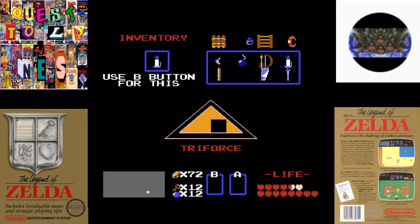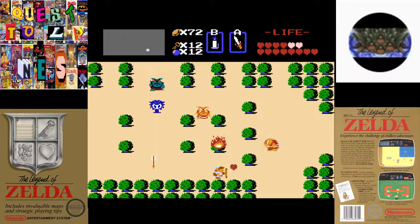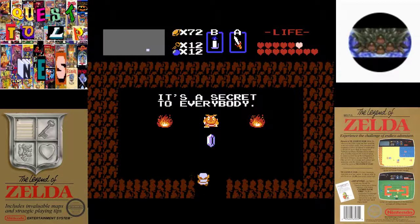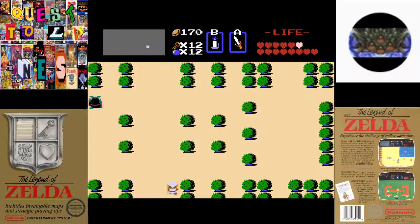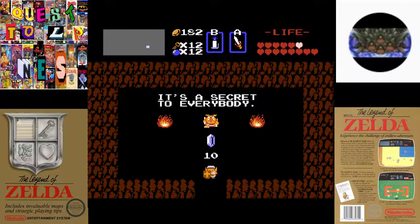So right here, north of where we got our first heart container, we find this little dude giving us some money. And if we go up one more, I think there's a 10 rupee secret here. Awesome.